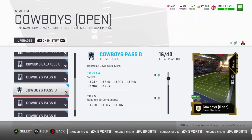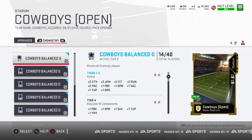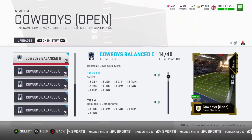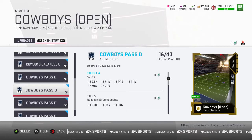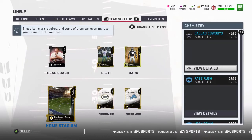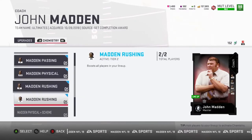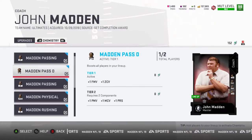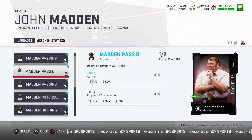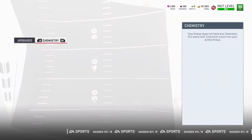Same thing for Randall Cobb. So to copy my exact setup: for Balance O I put 14 out of 40, which is tier three or four. For Cowboys Pass D I put four tiers. On John Madden I have six slots filled: two out of two passing, one out of two for Pass D, one out of two physical, and two out of two rushing. That's the full formula.